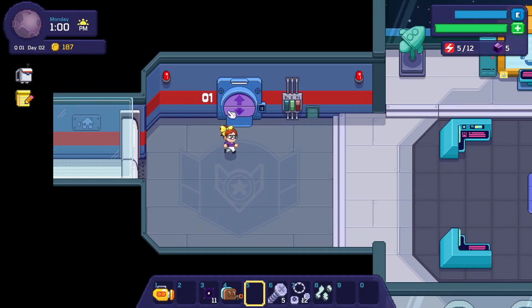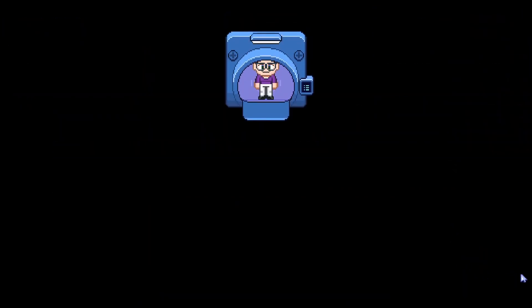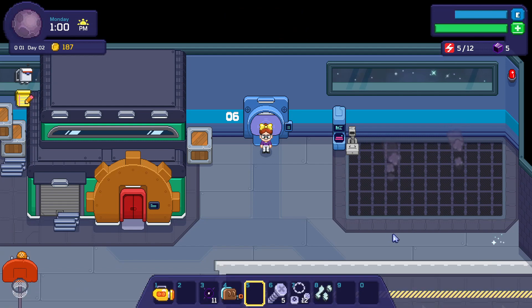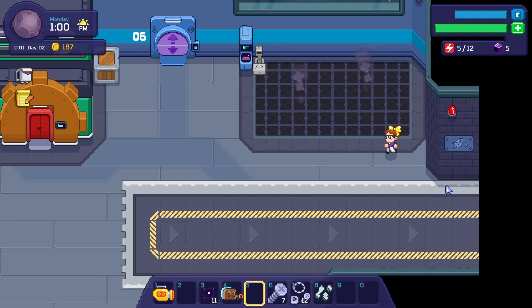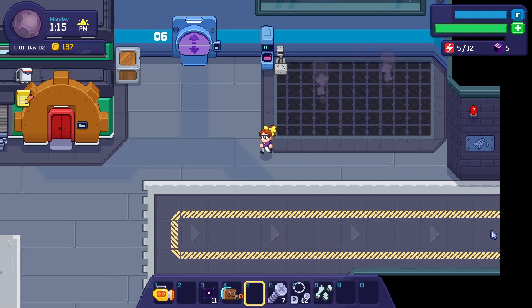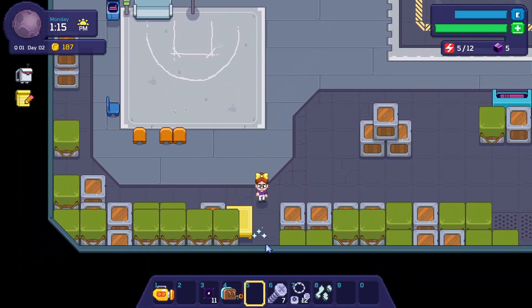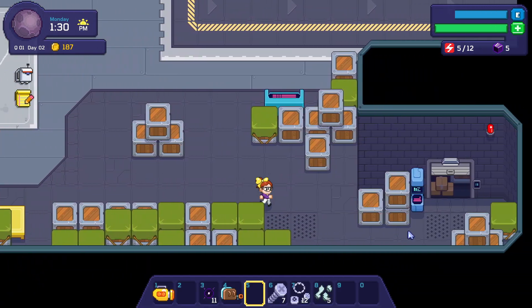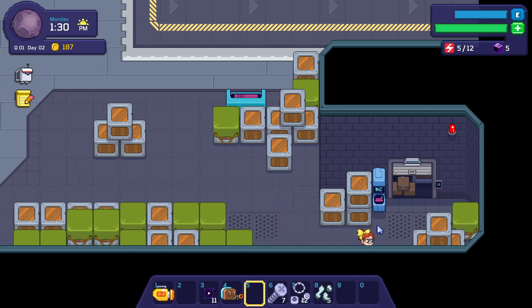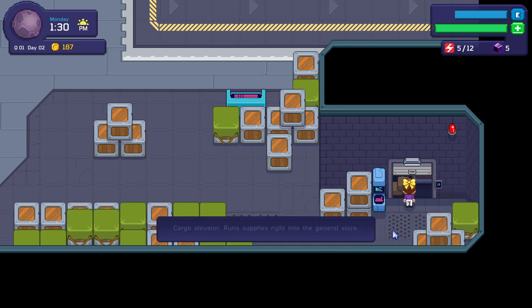My inventory is a hot mess for real. I don't know if we've been on level six yet, but we do need to find three more people. What's this? It's got metal. What's over here? Does this do anything? No, it's just decoration. What's this? 'Cargo elevator — run supplies right into the general store.' Got it!